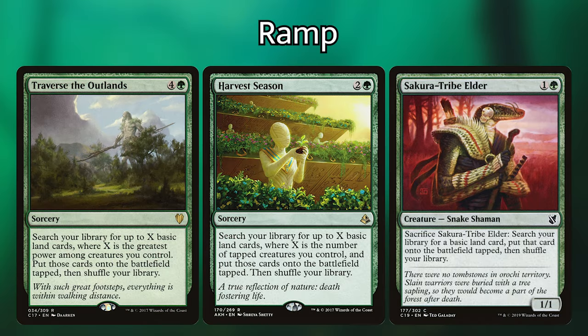Let's move into ramp. Should you just be playing any ramp spell in any deck? Should you just smack Harvest Season or Traverse the Outlands into every green deck? Absolutely not. There are so many options for ramp and card advantage, and a lot of these selections work better with different strategies. For instance, Sakura-Tribe Elder works so much better in a recursion strategy where you can bring it back multiple times than in, say, an elemental deck. In a deck that wants creatures to die, like Korvold, it works great. For Harvest Season, you need creatures tapping — so it may not fit in a green-white enchantment deck.